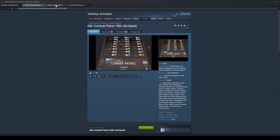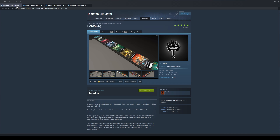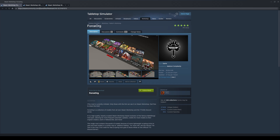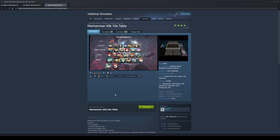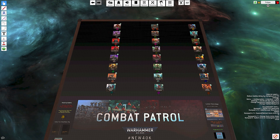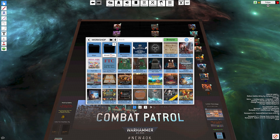To get set up, you need a few mods from the workshop in Tabletop Simulator. You need two or three things largely: one is a way of building your army, two is a way of playing the game on a table, and the third is terrain and map packs. The most basic way is to use the Combat Patrol kit, which lets you import a pre-generated 500 point army from each of the factions.